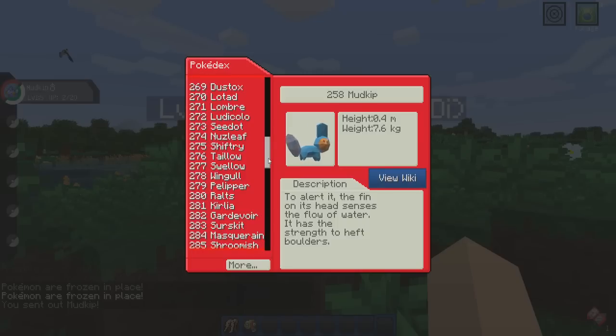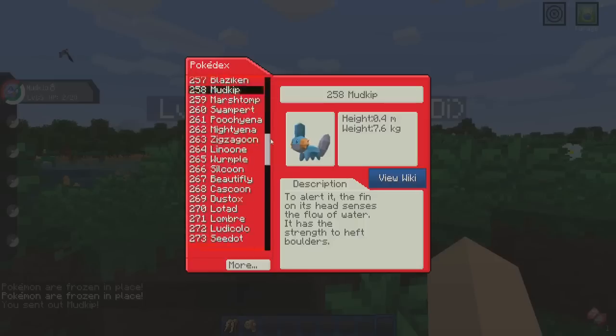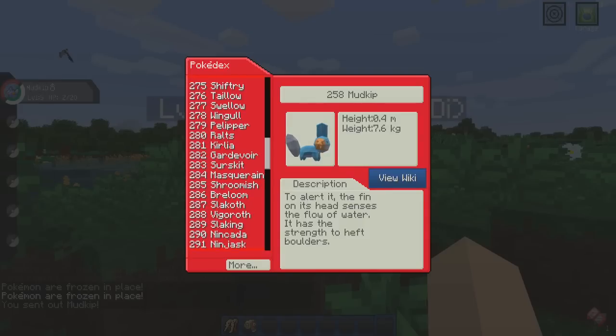Boom — this is the new Pokédex. By default it's the I key, but you can change that in the controls. It's brought up the Mudkip entry, and I can click 'View Wiki' which takes me to the Pixelmon wiki. It tells you about the Pokémon, what drops it has, where it spawns, what time, catch rate — all of that. It's very handy.